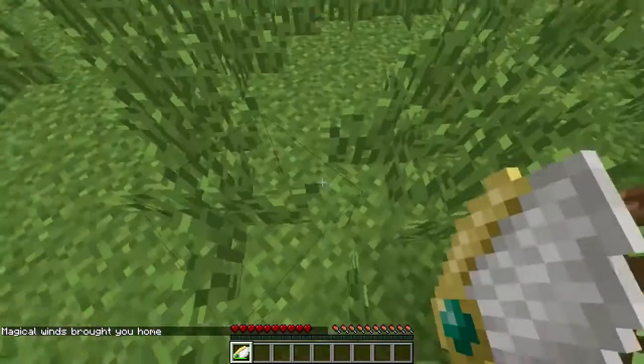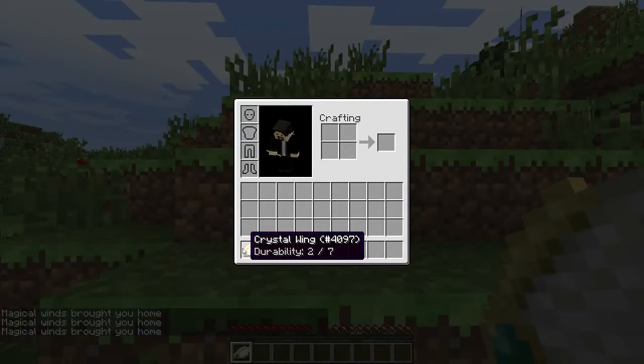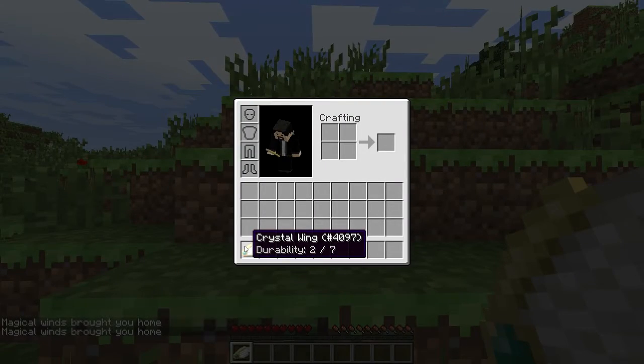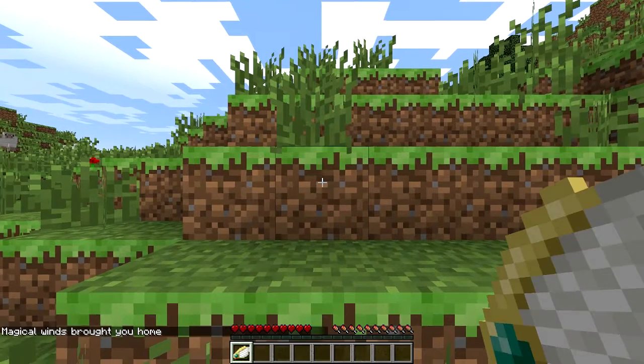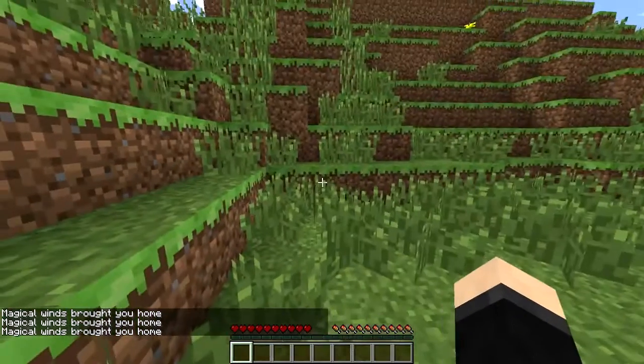If you right-click it, you'll teleport back to your spawn point, which for me happens to be right down here. The Crystal Wing does have a set amount of uses and it will disintegrate once it runs out of durability, but you can customize how much durability it has in the config — and if I do that now, the wing is gone.